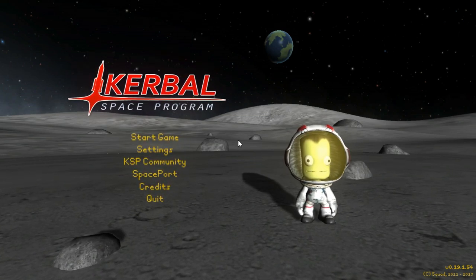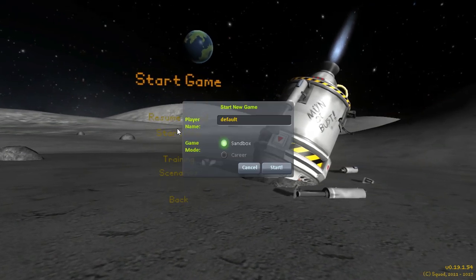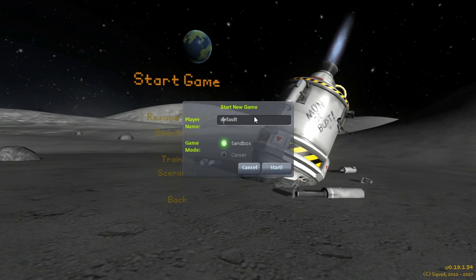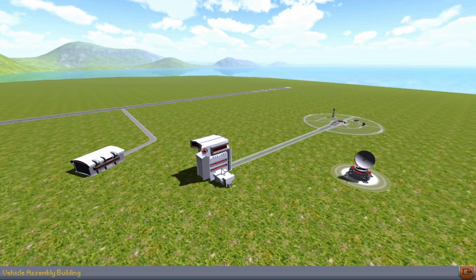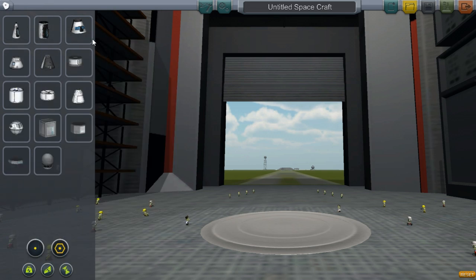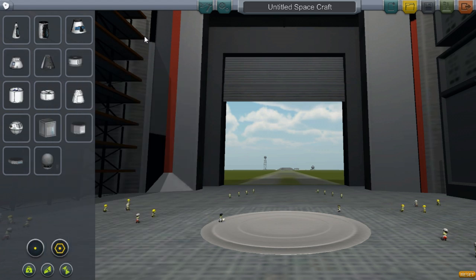Hello and welcome back to Kerbal Space Program. Today we'll be looking at the mod KW Rocketry. It's pretty sweet - basically it's a mod which adds a whole bunch of new parts of all different varieties that you can check out and use. There's much bigger ones than the default and it has a really nice style to it. I really like it. So let's take a look.